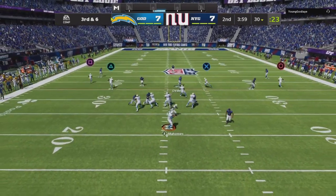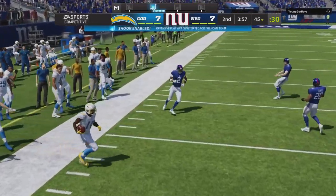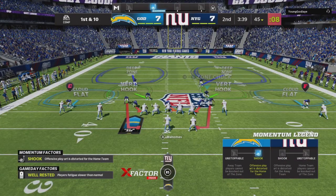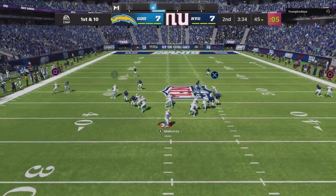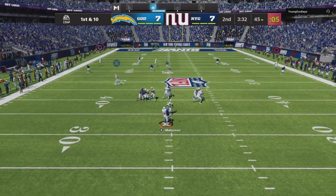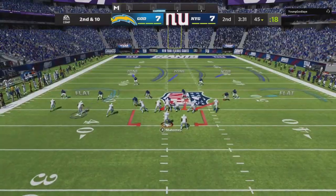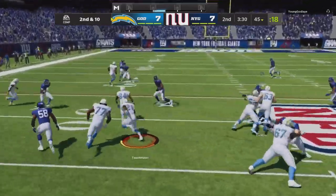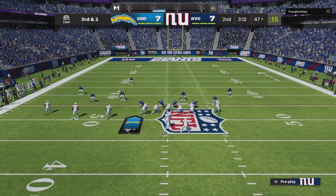Back on defense, let's get a stop so we can get the ball back and hopefully put it in the end zone for ourselves. Play action — I'm on circle, I'm not on circle. Joey Galloway is way too fast, but made him drop it though — let's go. He's running this time but I'm on the stop — me and Cam Chancellor combined to make the tackle.